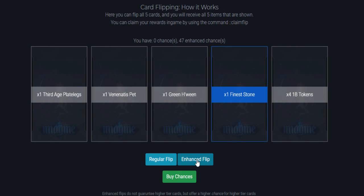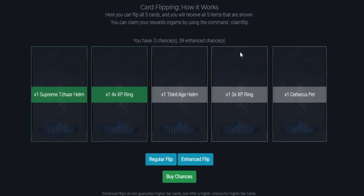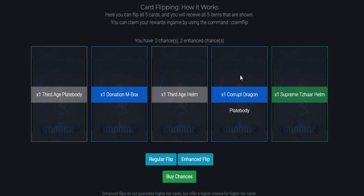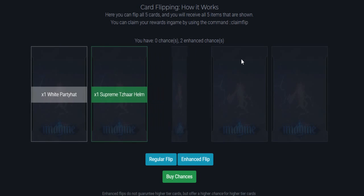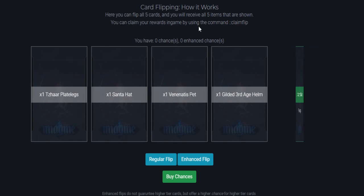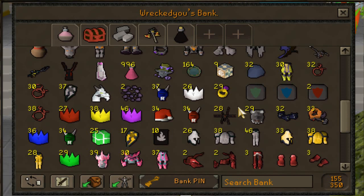The odds of getting an ultra rare must be really high because I've already opened 160 of these and still haven't gotten one. Looks like the donator pieces aren't letting me down though: master stone plus 21, times two donation mystery boxes, master stone plus 20, one donation mystery box, corrupt dragon plate body, supreme Tazar helmet. Final two remaining — come on, I am begging you for an ultra rare! Last one: Tazar plate legs, Santa hat, Beninatus pet, Third Age helm, and supreme Tazar plate legs. RIP!